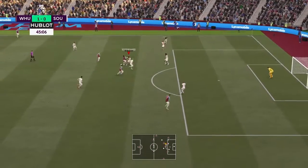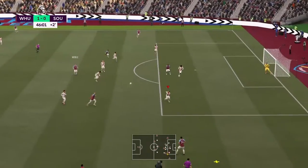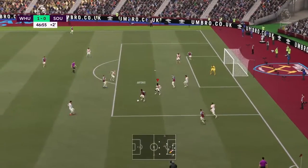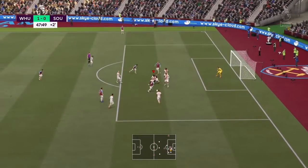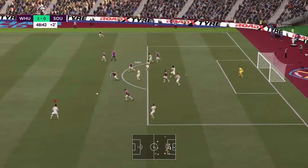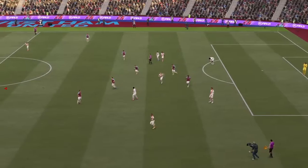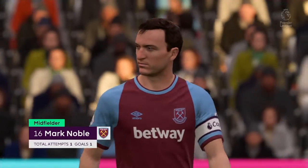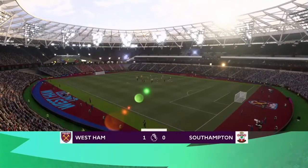Seconds left of the first half and it looks as though it's going to be 1-0 to West Ham at the break — unless they score with this next attack. Forward to Antonio — brilliant block from Vestergaard! But West Ham keep possession — Mark Noble — right to Fredericks — brilliant play from the fullback. Now Antonio — brilliant turn onto his right foot — what a block! It falls back to Antonio on his left foot — thankfully again it's a brilliant block and there is the half-time whistle. My heart was in my mouth — I really thought Antonio was going to double West Ham's lead just before the break. At the break it's West Ham 1, Southampton 0.